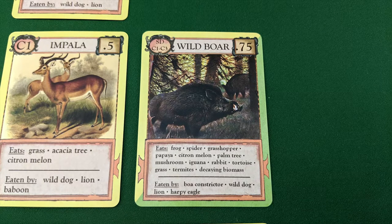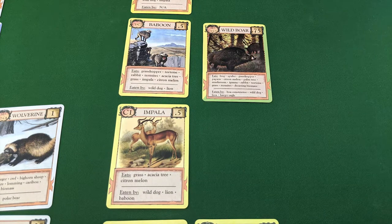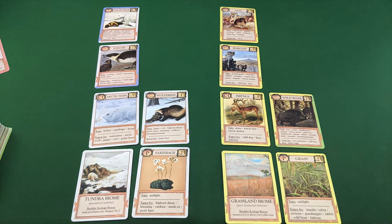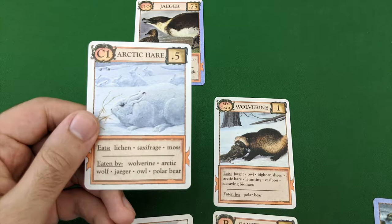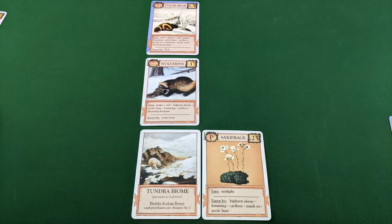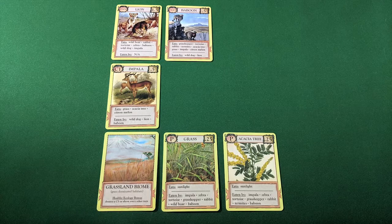You'll notice that some organisms have a range of trophic levels. On any given turn, these cards can act as any one of these levels for the purposes of a healthy ecology, but not more than one. You can have multiple ecologies in play. If at any time an organism is removed due to a card effect, any organisms that survived by eating that organism are discarded, unless you have another ecology they could move to that would support them. You're free to rearrange the cards in your ecologies however you'd like during your turn while following these rules.